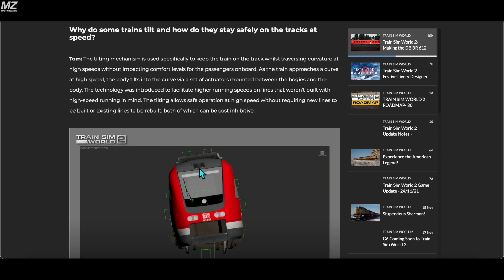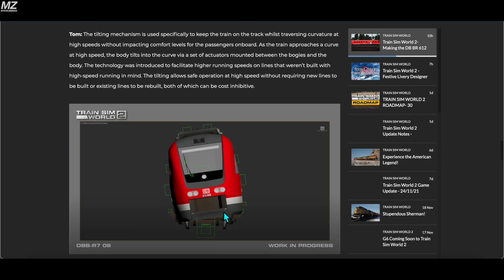Why do some trains tilt and how do they safely stay on the tracks at speed? This picture is very interesting — you can see how the train is tilting. Tom explains the tilting mechanism is used specifically to keep the train on the track whilst traversing curves at high speeds without impacting passenger comfort. As the train approaches a curve at high speed, the body tilts via actuators mounted between the bogeys and the body. The technology was introduced to facilitate higher running speeds on lines not built with high-speed running in mind, avoiding costly rebuilding of existing lines.